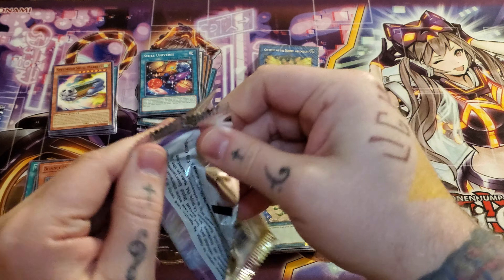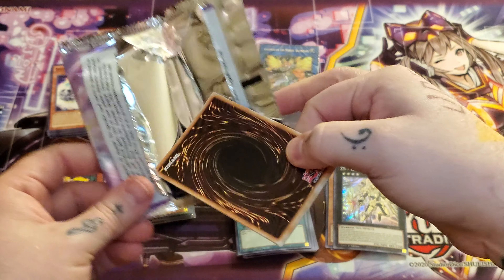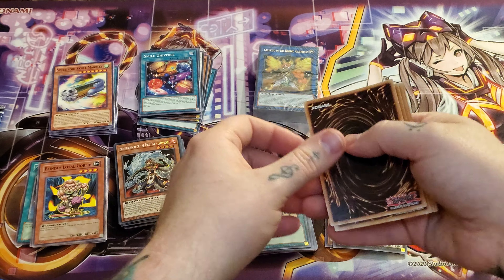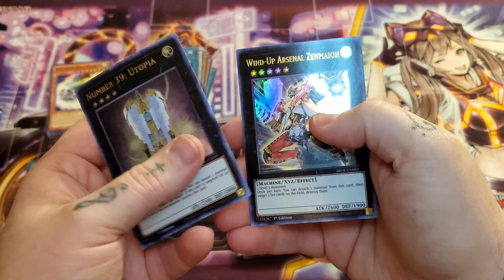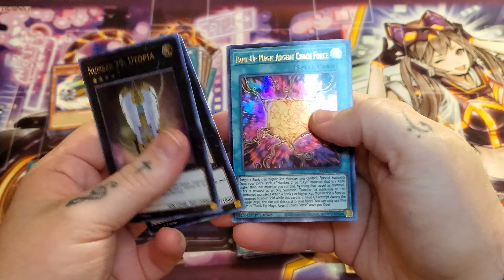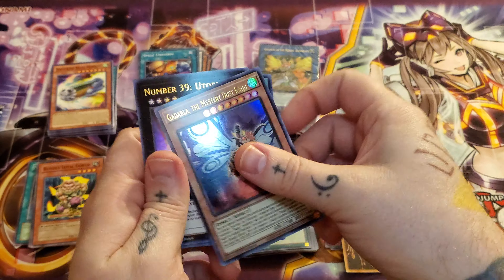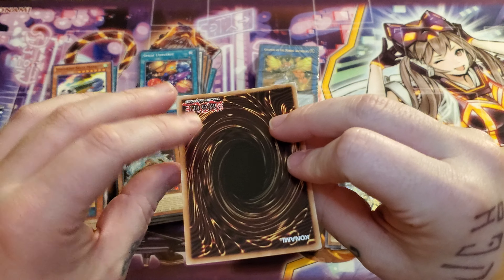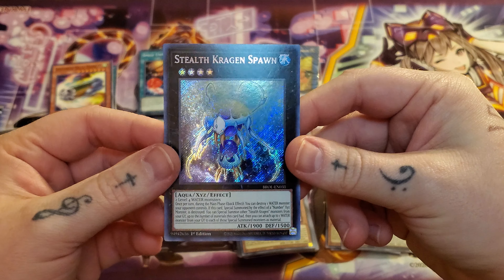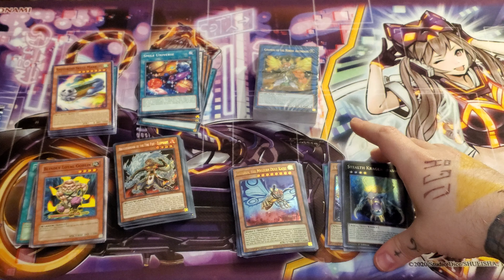Last pack — this is the one that has Dragoon in it, right? Like, this is it. Ultart in Utopia. Godarla's not terrible. Yeah, these are really bad. And our final secret: Stealth Cragonspawn. Unfortunately, nothing too crazy.